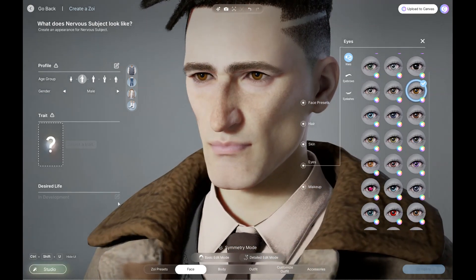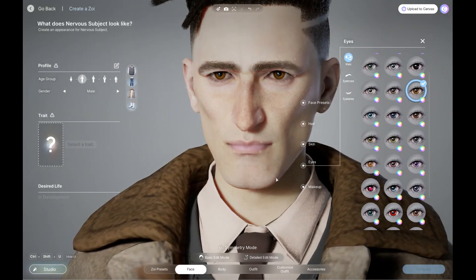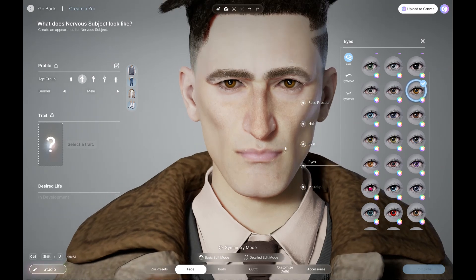To rotate, you hold down your right mouse key. I'm going to click off symmetry mode for a quick second — I want to raise his eyebrow, just one of them, just a little. So he's not 100% symmetrical, but it's not disturbingly asymmetrical. We'll click that back on.